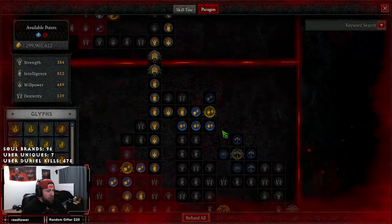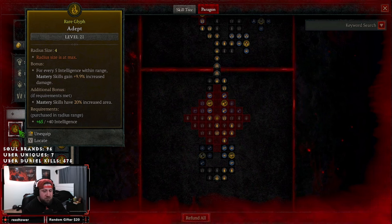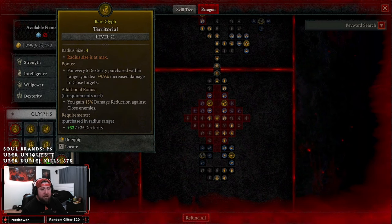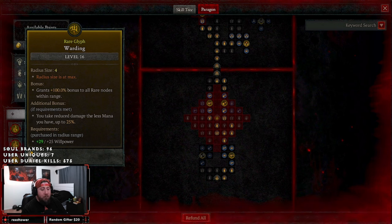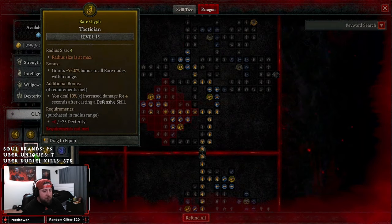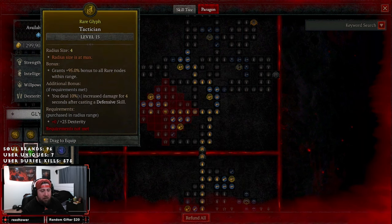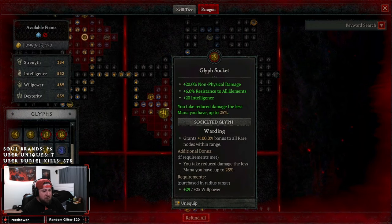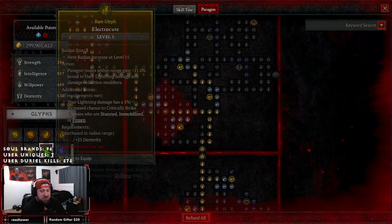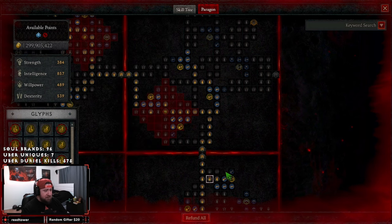The paragon board has changed a bit — I'll leave a link to the Mobalytics build guide in the description. We're using Adept for our mastery skills, Destruction for more crit damage, Elementalist which is huge because we always hit all three elements, and Territorial for damage up close since we're Ball Lightning. We have Warding which gives reduced damage for less mana you have, up to 25%. However, you could probably swap that out for Tactician or Reinforce for even more damage reduction — since your mana is always full, Reinforce gives more damage, all resist, and a barrier. Then of course Unleashed for even more mana regen after spending 50 mana, which is very easy in this build.